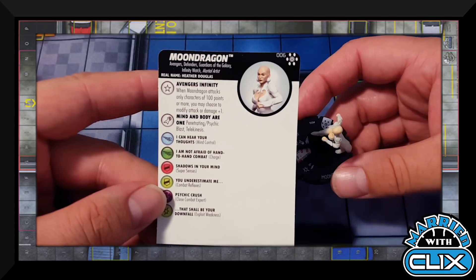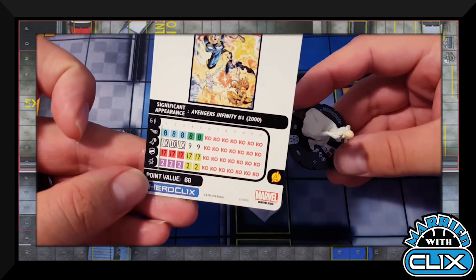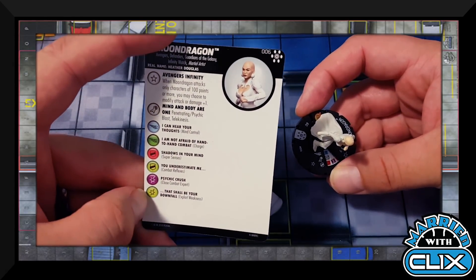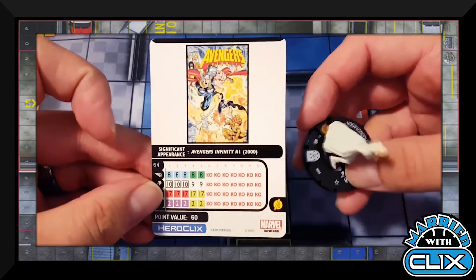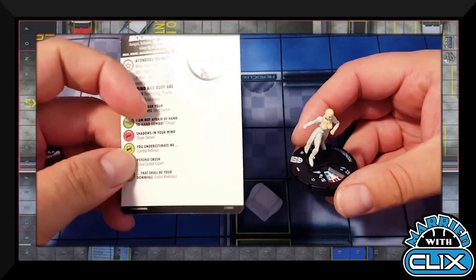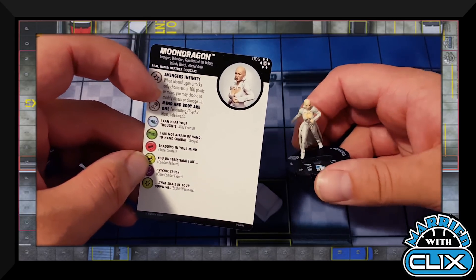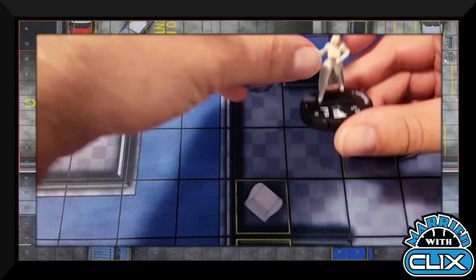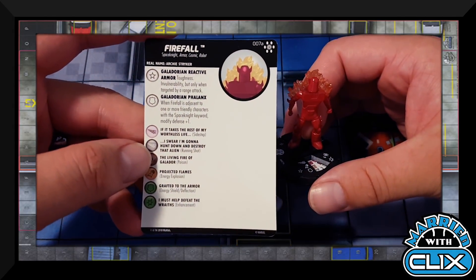Figure 006 is Moon Dragon with Avengers, Defenders, Guardians of the Galaxy, Infinity Watch, and Martial Artist keywords. She has the Avengers Affinity trait plus a special attack power giving her Psychic Blast and Telekinesis on her first three clicks. She's Indomitable at 60 points — very solid. Great for casual play; not much competitive potential right now. In sealed she's great because the Avengers Infinity trait is really strong in this set's environment.